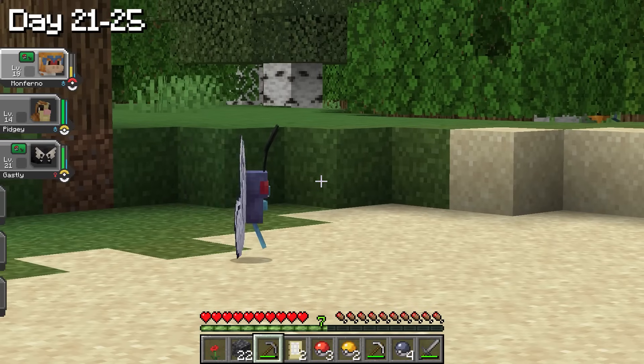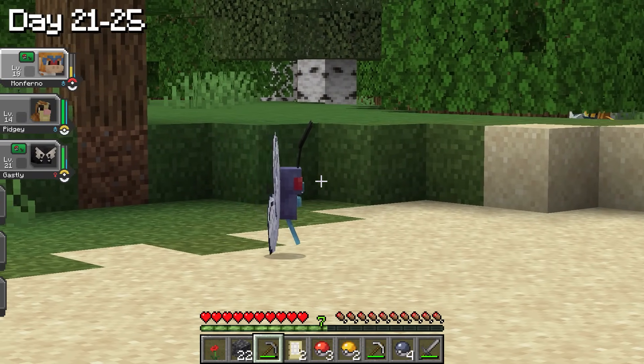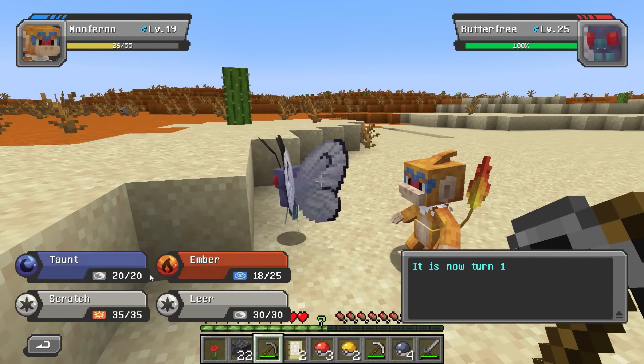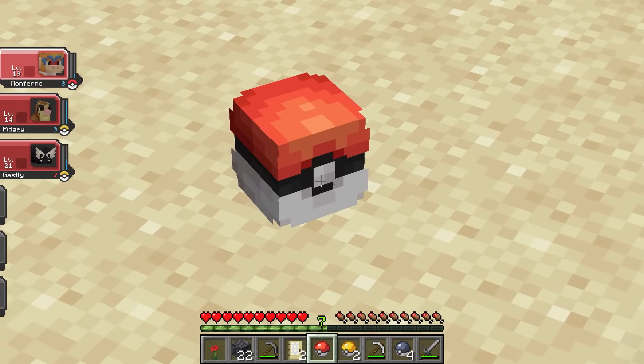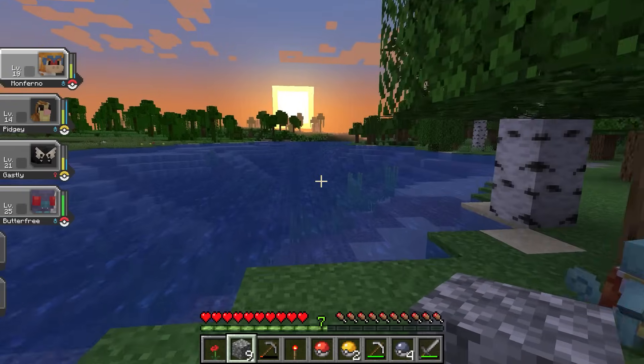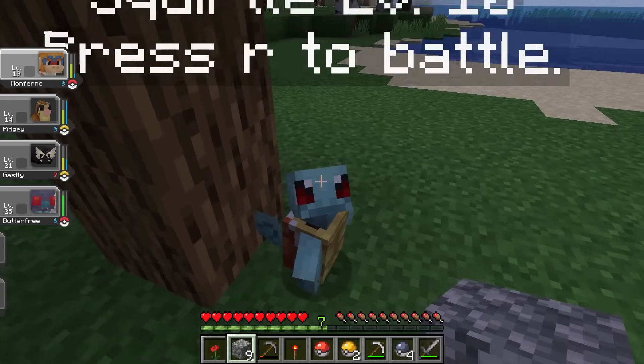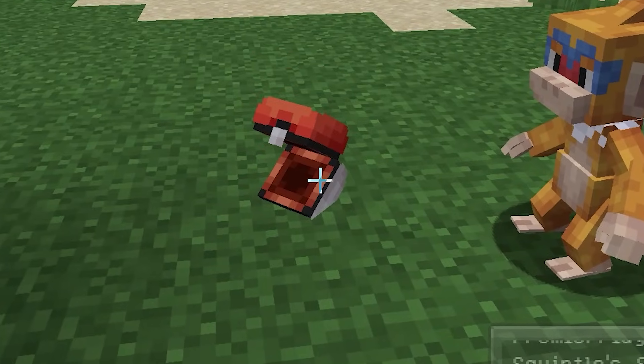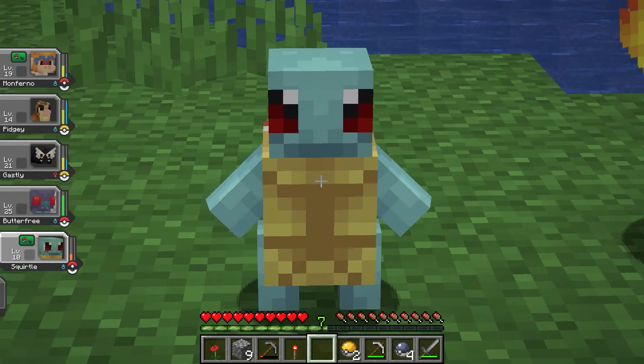On day 21, I found another Butterfree and had to catch it. After weakening it with my Monferno, we caught it this time and added Butterfree to the team. Shortly after, we found this super cute Squirtle and quickly caught it. We now have Squirtle on the team, which is amazing because it adds a water type.